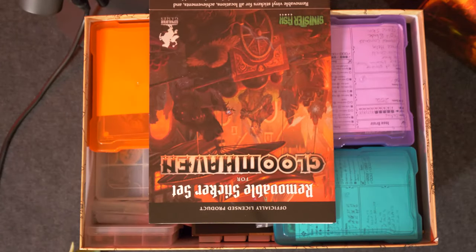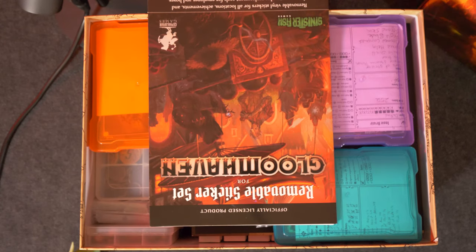Right off the bat, we've got the removable sticker set. As I've mentioned in several of my other videos, I have a hard time destroying things in my copies of games. So I wanted to have the ability to reset Gloomhaven if I ever wanted to. There'll be several things in here that show my organizational setup to reset Gloomhaven if I ever chose to sell this or start over. The removable sticker set is part of that.